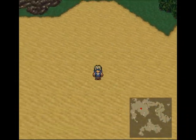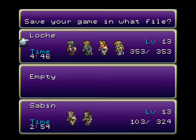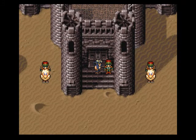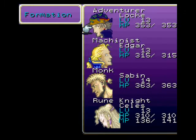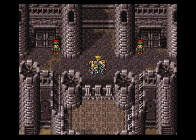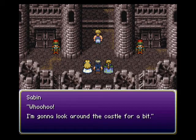I'll probably run into something in the desert since I didn't fight anything there before. We arrive at Figaro Castle - Sir Edgar, welcome back. I think you can unlock a scene with Edgar and Sabin here if I'm not mistaken, now that you have them both in your group - and yes, you can!